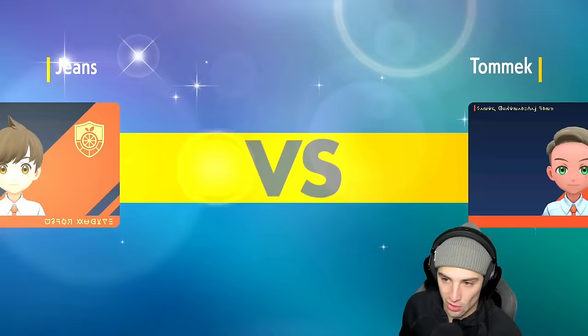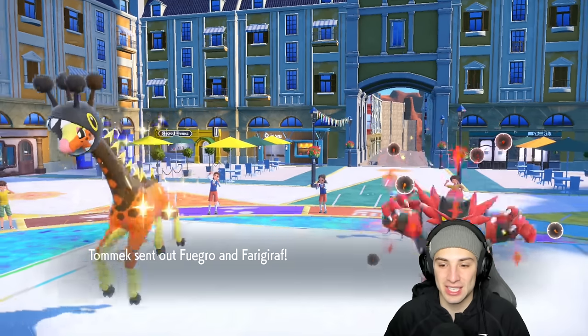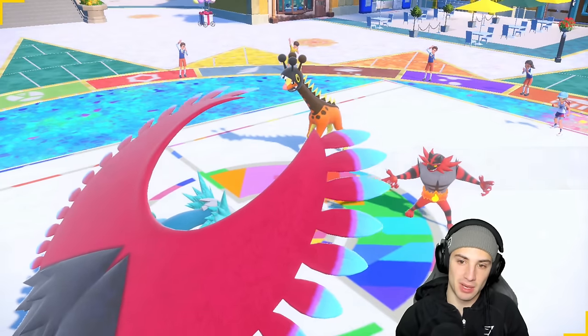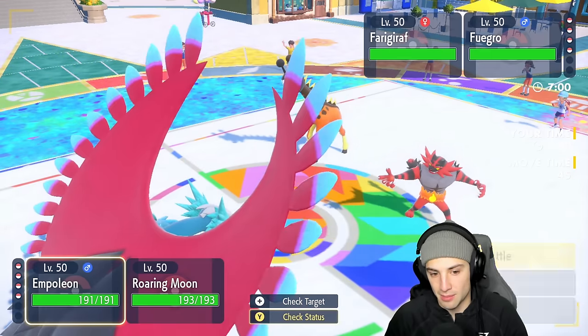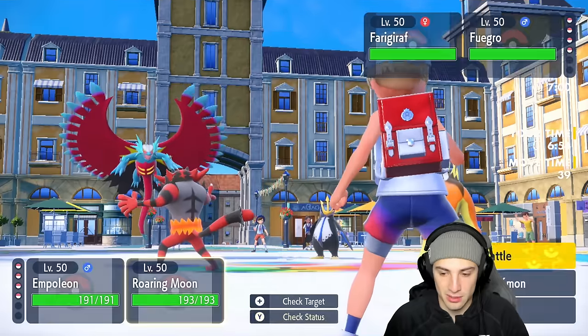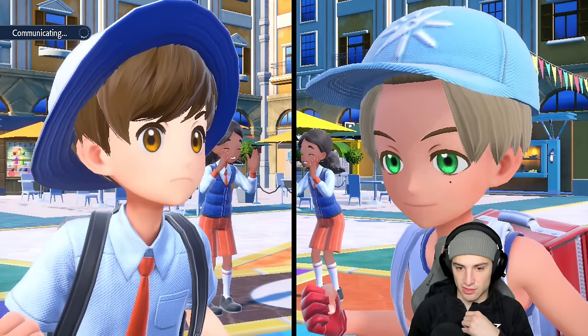We're at one and one. That first match we set up Blaziken really well and put Gouging Fire to sleep, but not being able to KO it was a huge loss - leaving it on like two to three HP, a true one-HP bandit. Let's see who they lead. They go into Incineroar - back to back battles where we can pop Competitive. They'll probably Fake Out Empoleon to set up Trick Room, so I want to Hydro Pump and Knockoff their items.